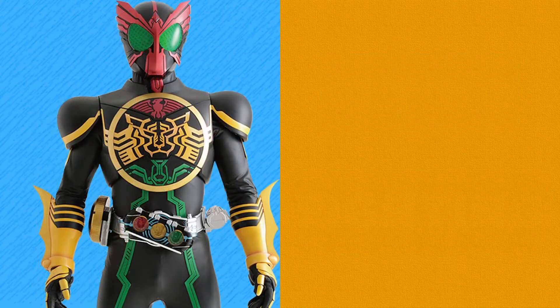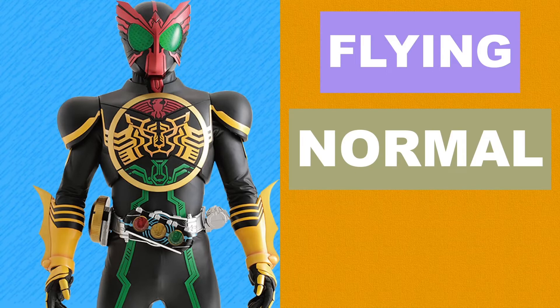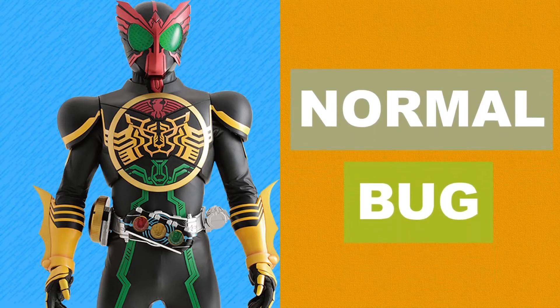Counting the medals, next is OOO. It'd be easy to just give him three types, but I've got to stick to two types for this. Because of OOO's three-medal gimmick, I considered three types for him: Flying to represent the hawk head, Normal to represent the tiger torso and claws, and Bug to represent the grasshopper legs. In the end, I decided to get rid of the Flying type as OOO can't fly in this form, leaving OOO as a Normal and Bug type.